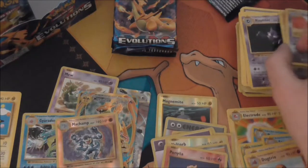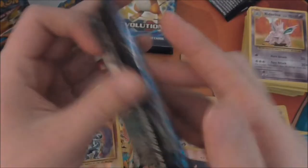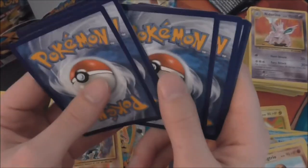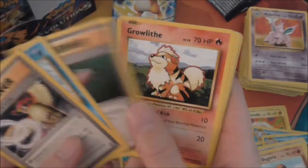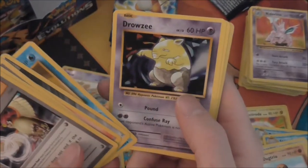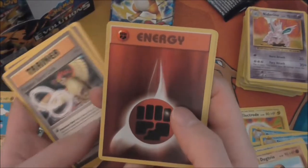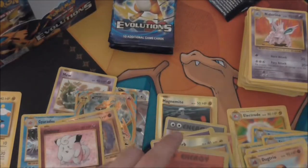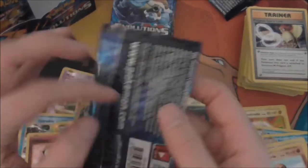It's got the star so it's definitely at least a rare. Pidgeot Spiralink, Poliwag, Full Heal, Growlithe, Metro Energy, Staryu, Drowzee, Electabuzz, a Fighting Energy Reverse — and a Clefairy holo! And we're not even at the first half of the box yet, and our holo count is definitely pretty strong.